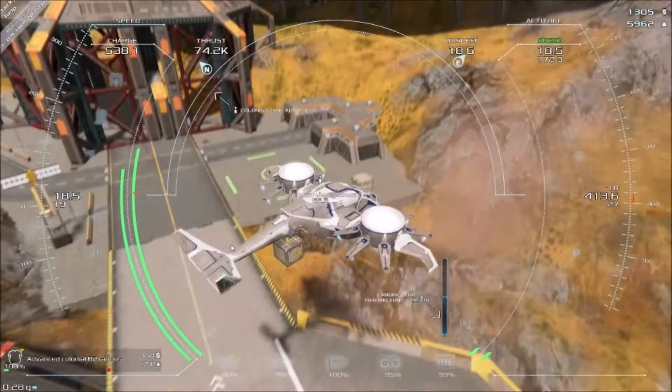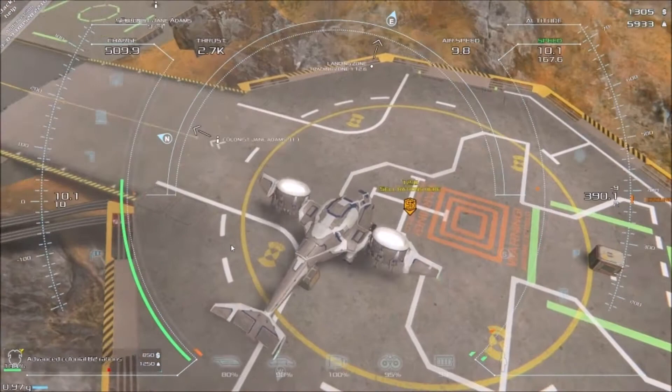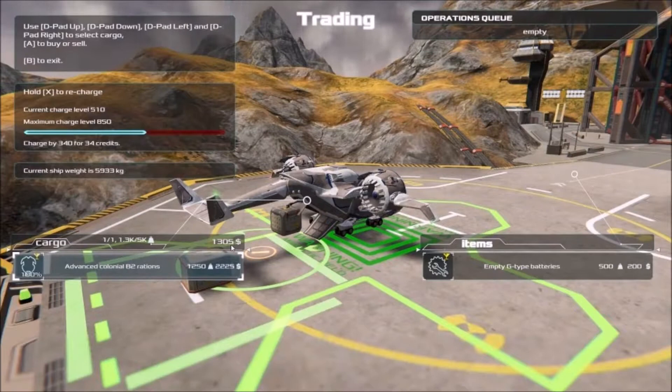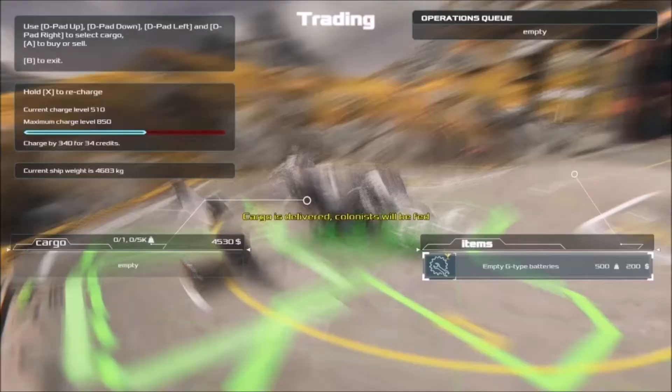Let me figure out how to position this... drive it backwards like that — there we go. Now we just sell this stuff, colonists will be fed, and we got a lot of credits. We're loading in some batteries they have right here.